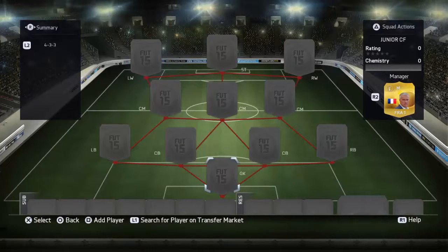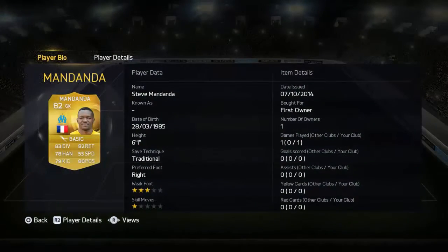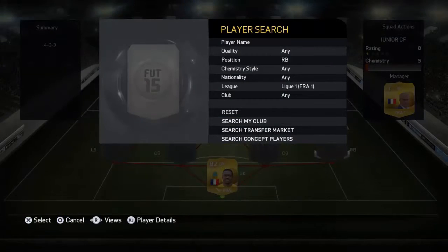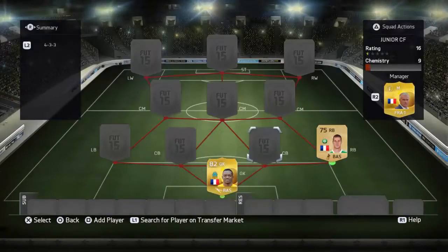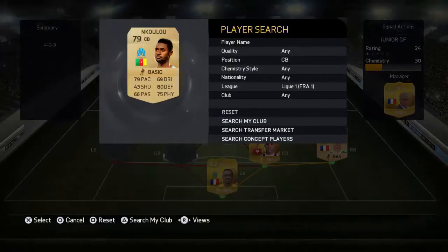Hey guys, welcome to my squad builder — a big one, cheap 30k, really good. For goalkeeper we have Steve Mandana with 83 diving and 82 reflexes. At right back we have Clerk.